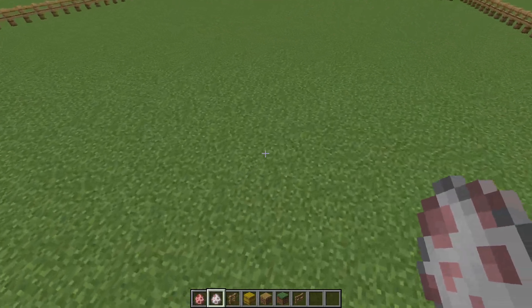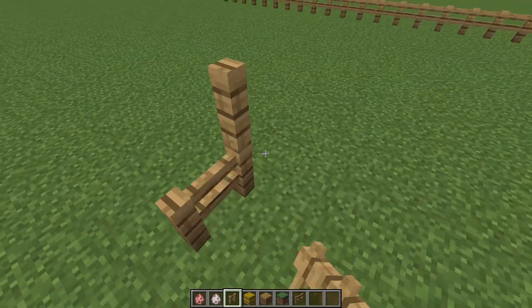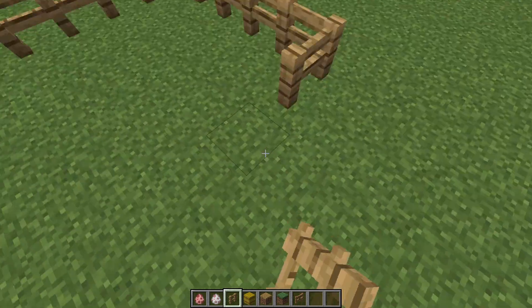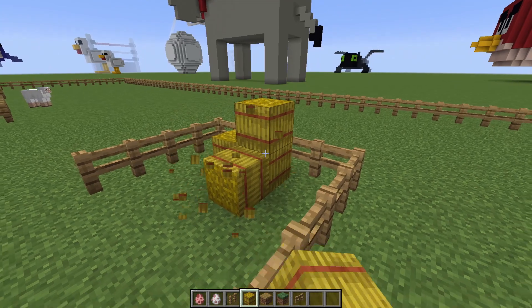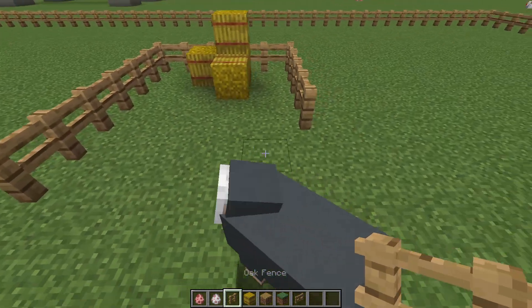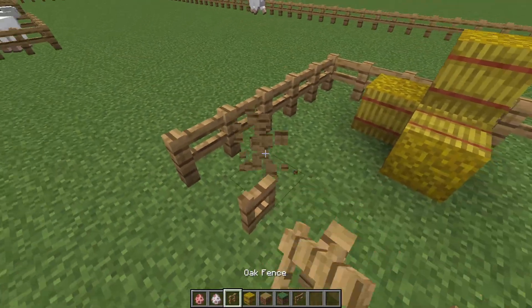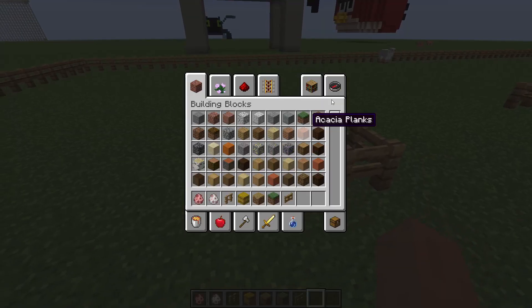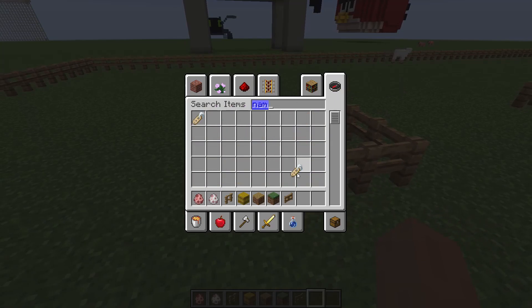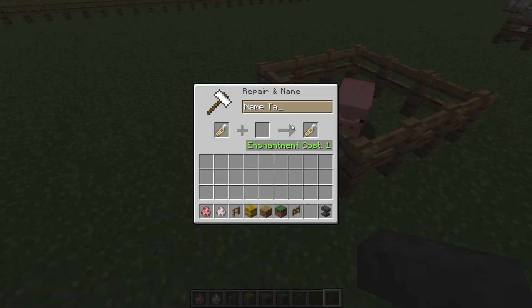Let's close it up and sprinkle in some different coloured ones. Put some hay in it — look at that, a nice sideways one. Let's put some fence gates. I should get a name tag and name it Babe. It's always cool when you get animals in Minecraft and you name them.